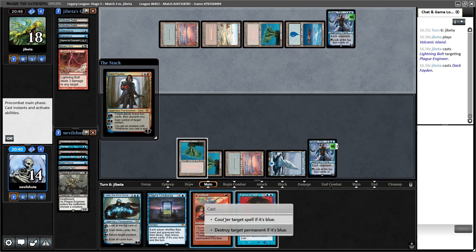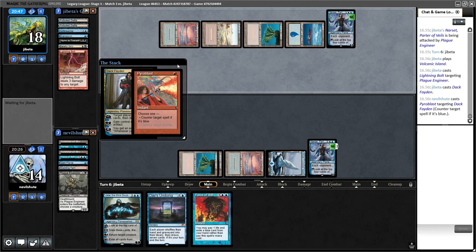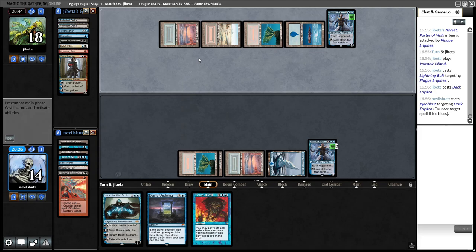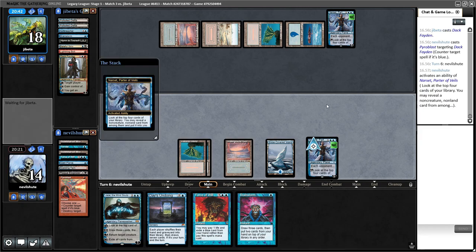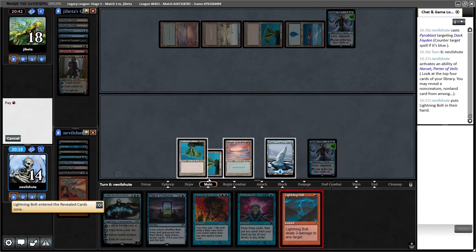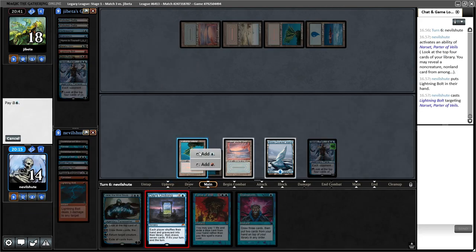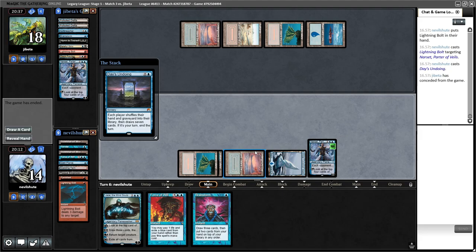Dack Fayden — they can make me draw cards which I then won't. But I'll have to discard. Counter target spell if it's blue — let's go like this. Now let's see what we can get here. Let's activate Narset — Lightning Bolt, yeah! This should be game over. Lightning Bolt Narset, cast Day's Undoing, have Force to back it up. All right, sweet. The combo got there twice in the mirror.